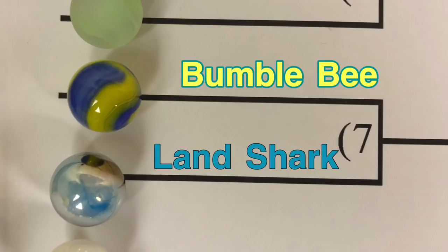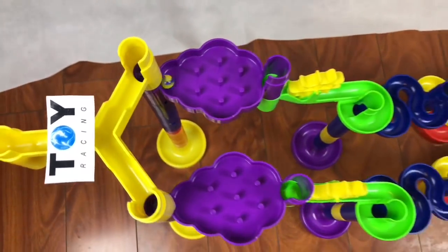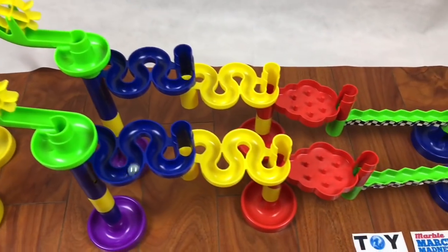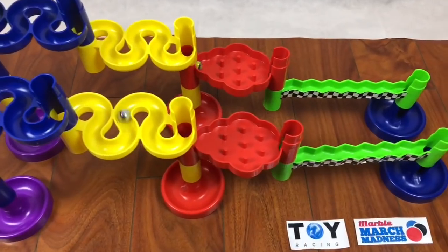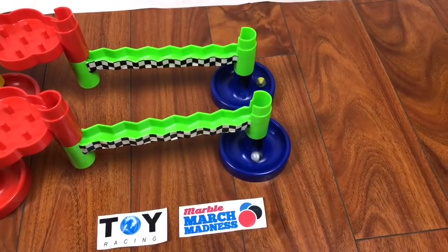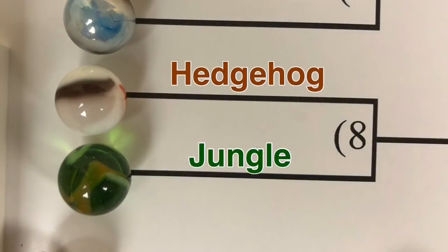Bumblebee will take on Landshark. Bumblebee up top, Landshark at the bottom of your screen. And Bumblebee with a slight lead — through the blue snake, through the yellow snake, there they go, across the red barriers. Through the exact path, and Bumblebee is going to take it. Bumblebee will now advance to the second round of our Marble March Madness.